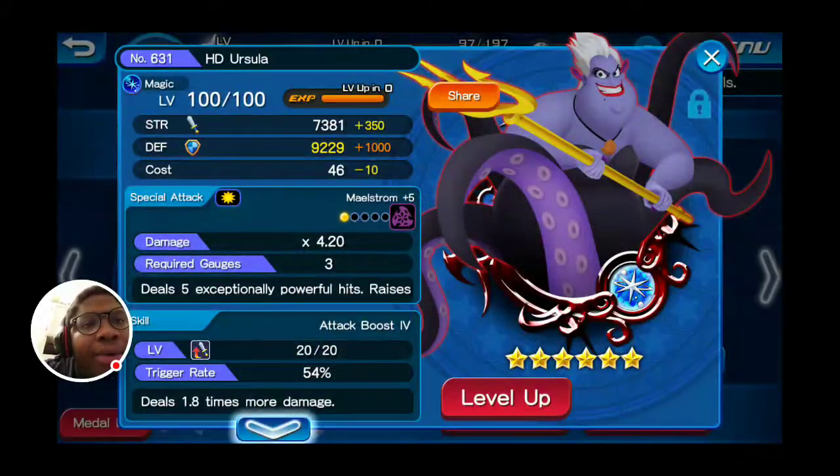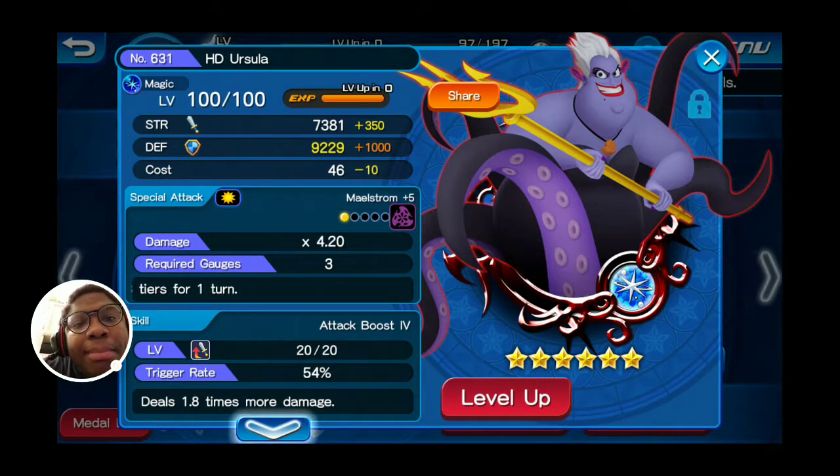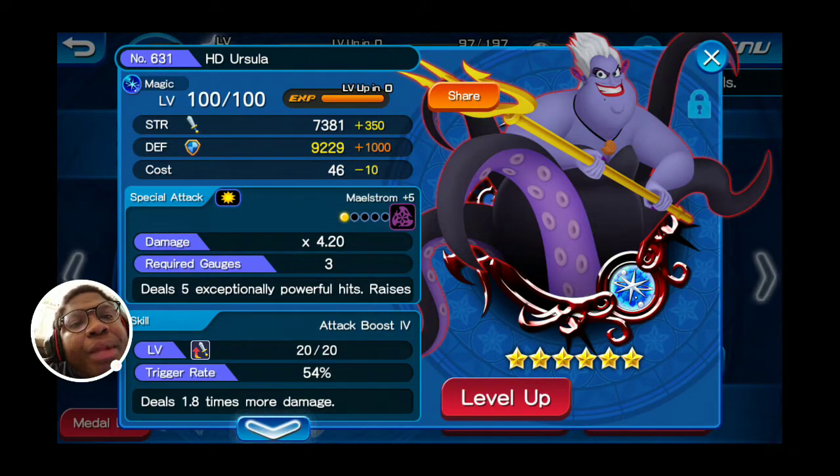Then I have my Ursula medal. What it does is it increases your magic abilities by 3. You can get your magic, power, or speed all the way up to 7, so this gets it up to 3, making my blue medals hit that much harder. It doesn't really do too much else unfortunately, but I think that's pretty reasonable.